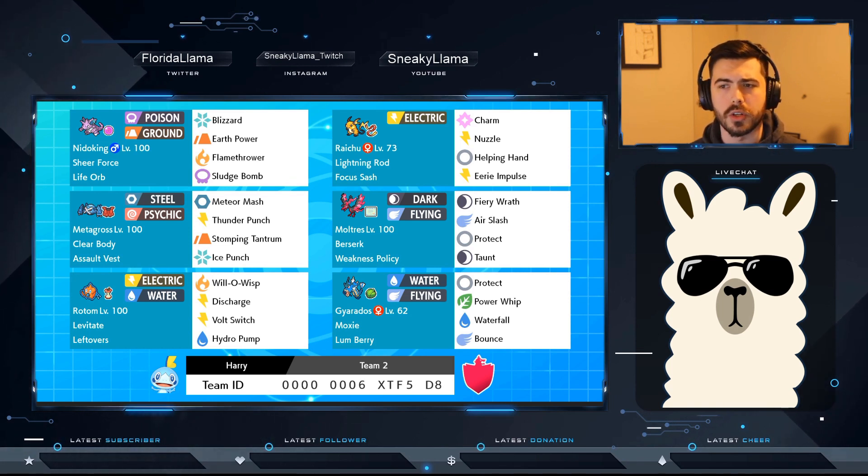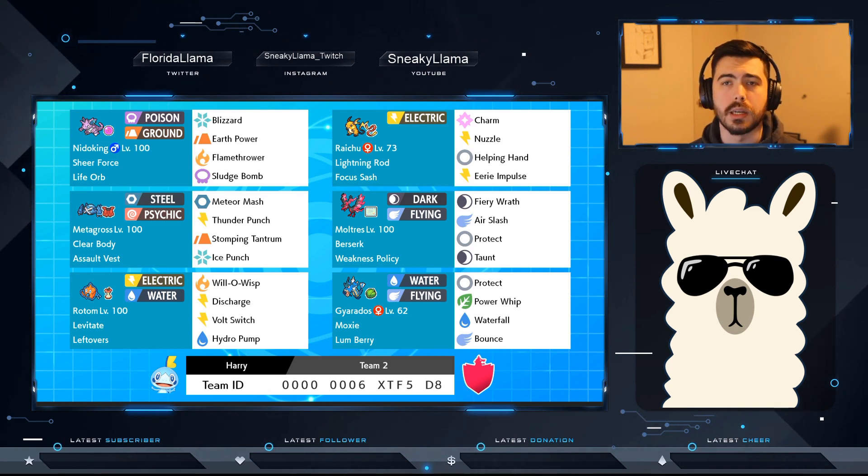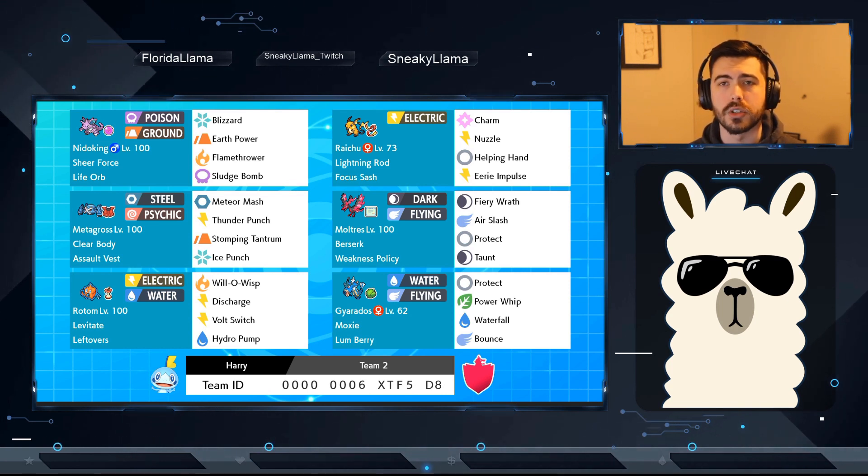Thunder Punch is more situational and not used as often, but there are a couple of cases where — especially against Water types like Primarina and Tapu Fini — Thunder Punch really comes in handy.